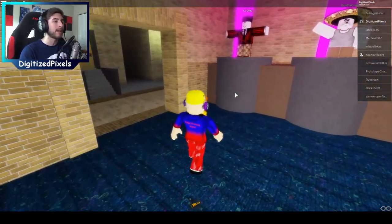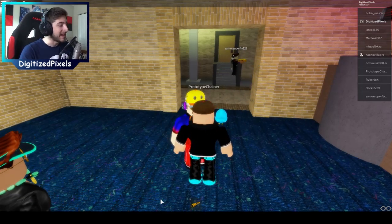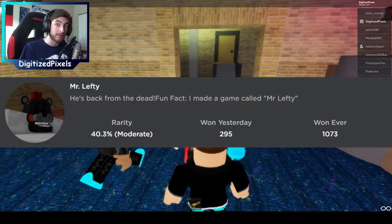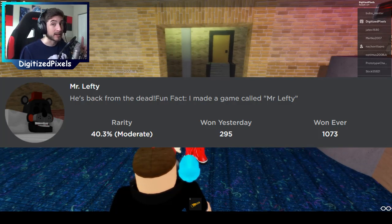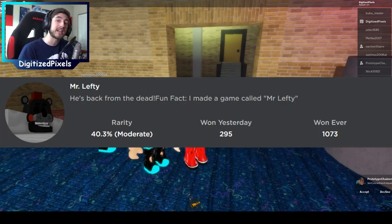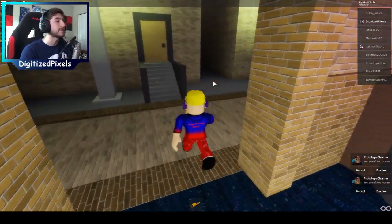There is one brand new badge on this fabulous Wonderland game and I'm gonna be showing you all where it is. Today's badge is gonna be called none other than Mr. Lefty, and you guessed it - it is about Lefty. It says he's back from the dead. Fun fact: the creator made a game called Mr. Lefty. I've checked it out before, it's a pretty nice game - you should check it out as well. But we are here to get the badge.